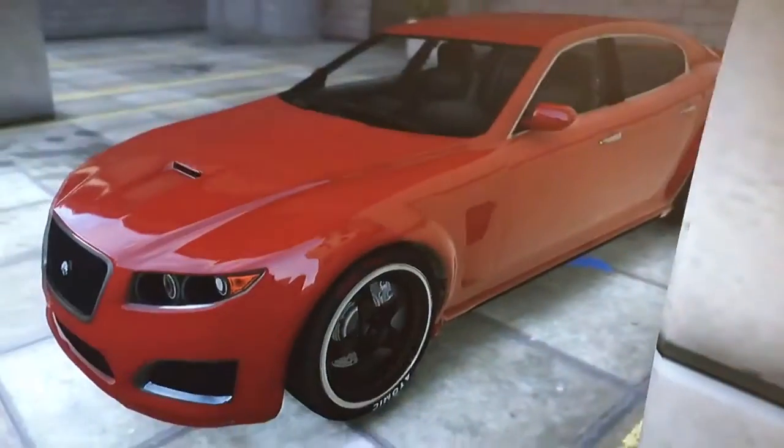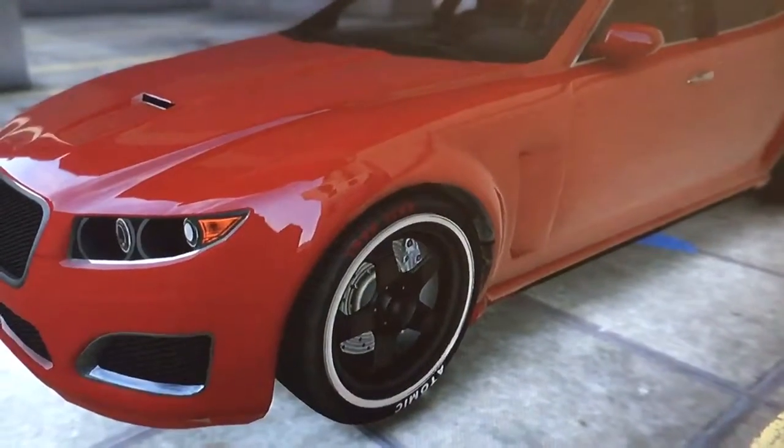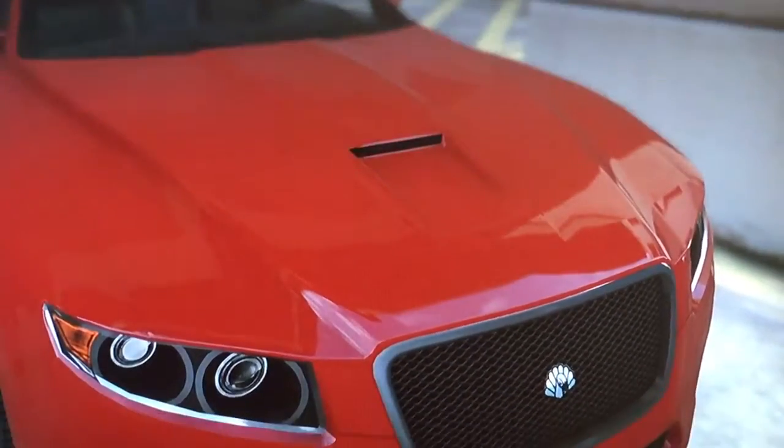This vehicle is bright red with custom black five-spoke wheels in the sports collection with the Endo 32RR tires. It also features custom splitters on the front and rear, as well as a Ram Air hood.